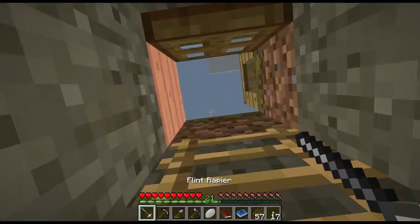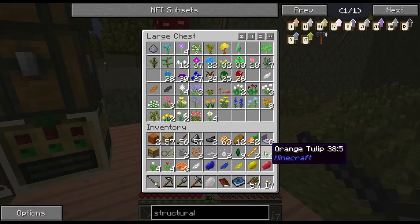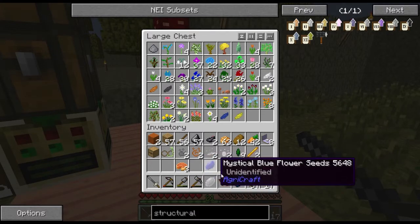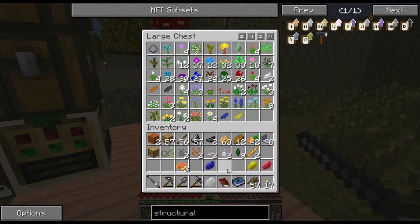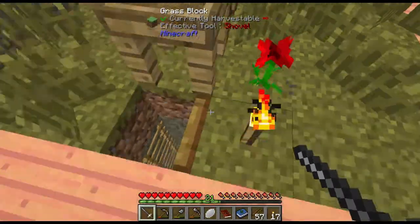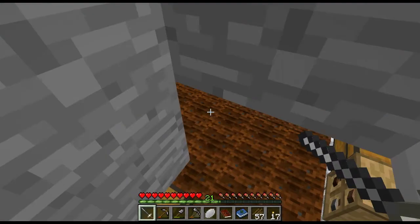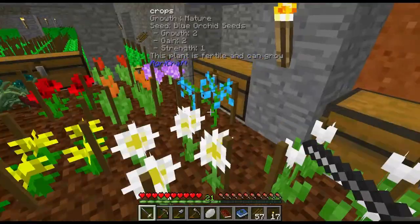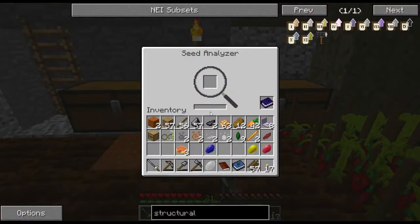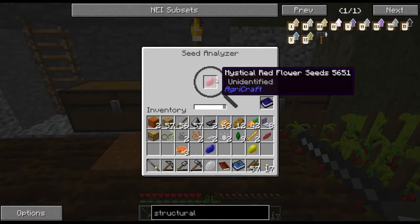Let's go ahead and drop the petals off here, as well as the flowers. That should give me a little more space, and I'm going to need to start seeing about making some barrels for my crops.